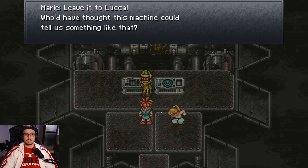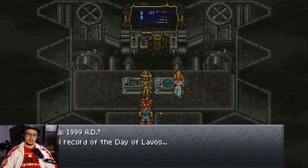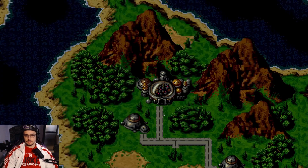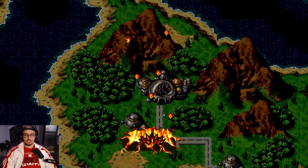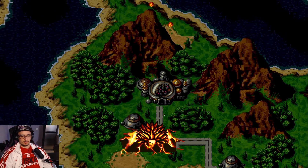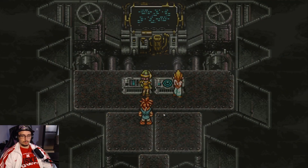Leave it to Luca — who would have thought this machine could tell us something. Technology must not have advanced as much as it looks, because this is 999 years later. And here we are — the Day of Lavos, the name of the final boss. This is the day you go into that little pit and fight him before he can rise out. If you lose, this is the scene you see every time. If you win, you get the end credits, the end scenes, and you'll return back to your time.